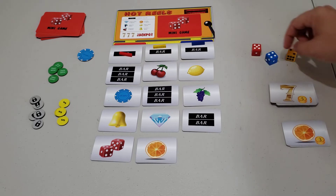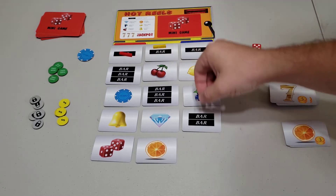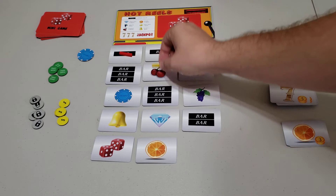In this example I move red 5, blue 4, and yellow 2.